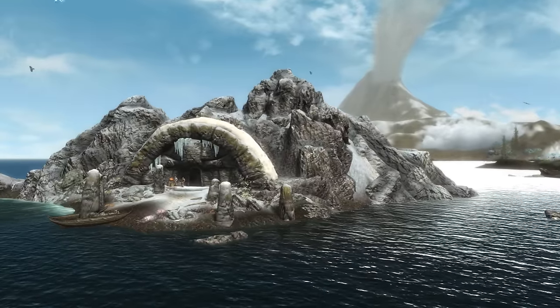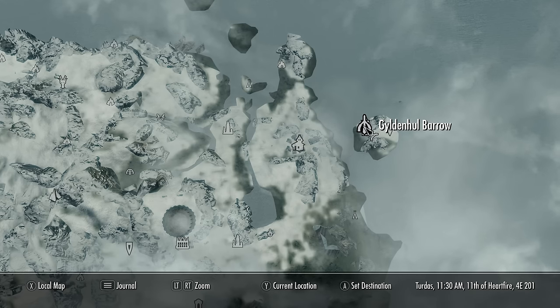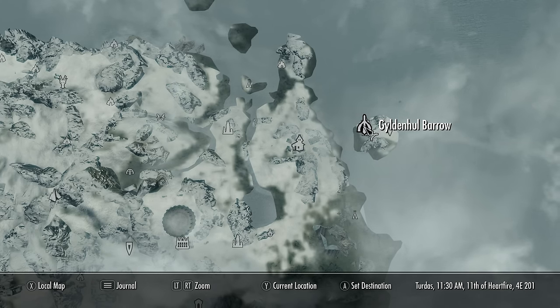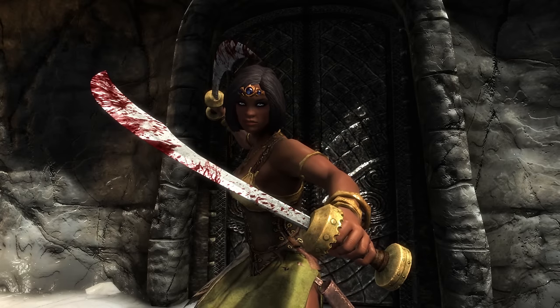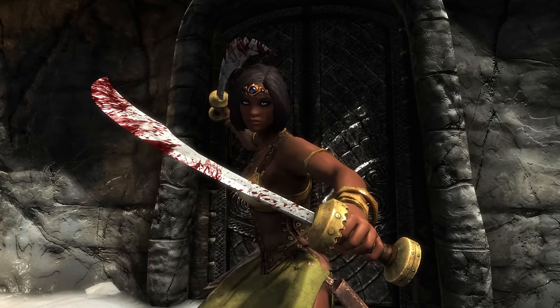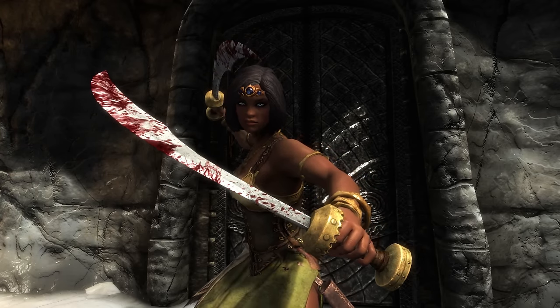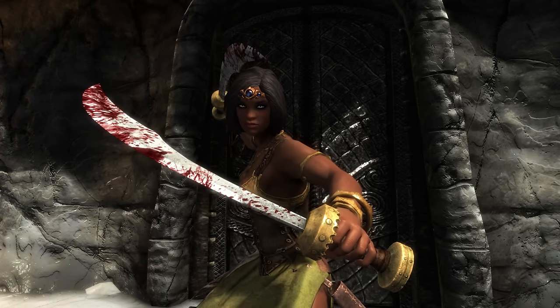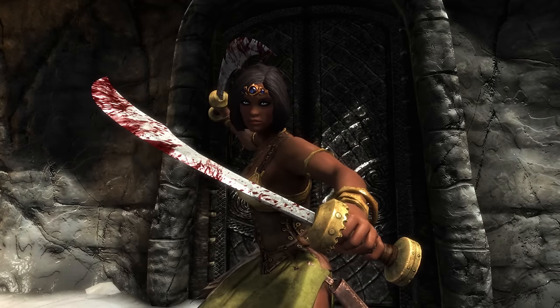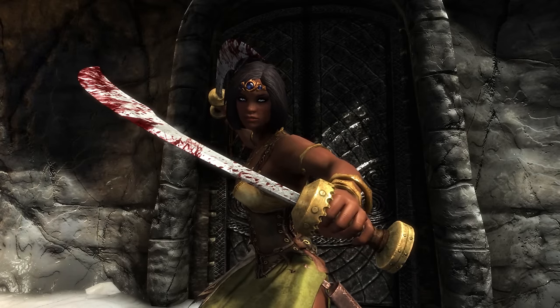Now we've got the key and the Ancient Nordic Pickaxe, it's time to come to the Gildenhull Barrow. On the map, we can see it's an island off the northeastern shore of Solstheim. Just a friendly warning — save the game before heading into the Barrow. Shortly after entering, we'll be locked inside and the only means of escape is by completing the dungeon, which is no easy task. So save just in case anything goes wrong, so if you get stuck in there you can reload and come back when you're more prepared.